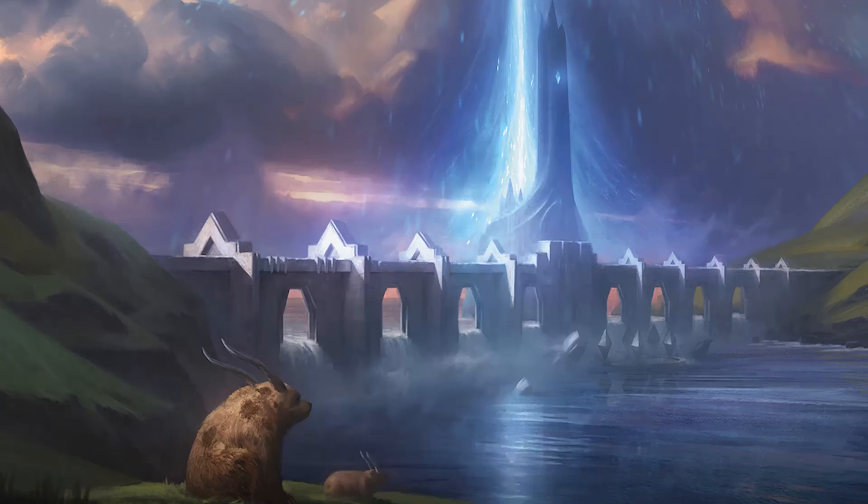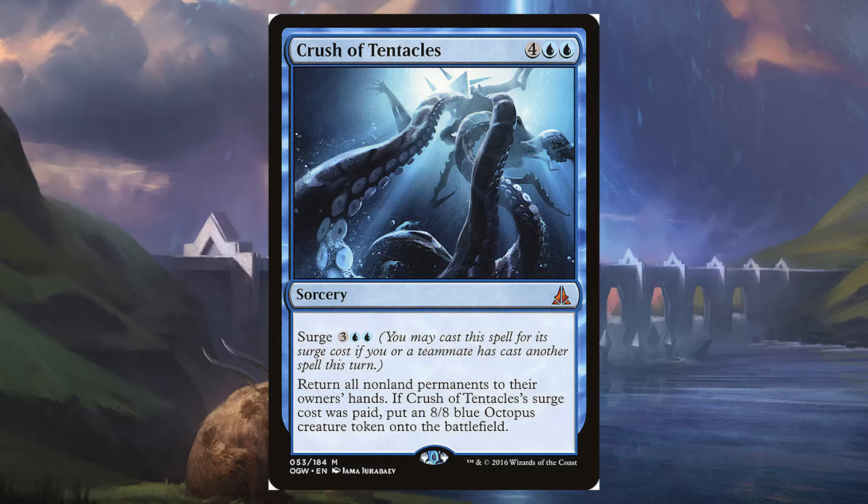Next is Crush of Tentacles — for 4 blue-blue, it's a Sorcery with a Surge cost. The Surge cost is 3 blue-blue. If you or a teammate cast another spell this turn, this costs 1 less. It says return all non-land permanents to their owner's hands, and if Crush of Tentacles' Surge cost was paid, you create an 8/8 blue Octopus creature token. Basically, if we cast another spell, we more or less Cyclonic Rift everything, then create an 8/8 Octopus that everyone else has to contend with after rebuilding their board states.